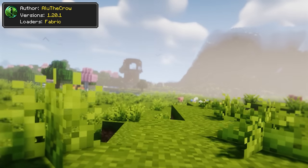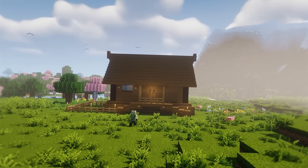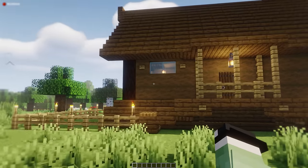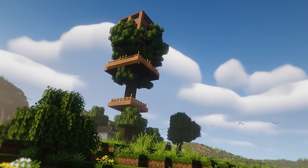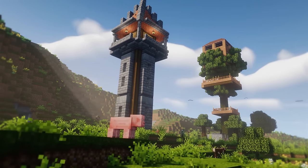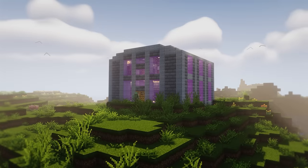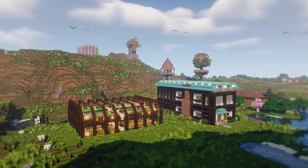Being an RPG fan and an adventurer by day, you'll most likely not enjoy spending an hour or two trying to build a house. That's why the Prefabricated mod exists — it streamlines the building process in the game by including a bunch of pre-built houses. Just choose the right location, make sure it's not too tight, and just place your desired structure there. This will allow you, my fellow RPG player, to have more time to scavenge the world around you, kill the bosses far away from home, and bring back the rewards to your town.